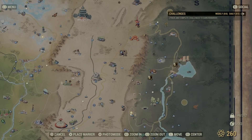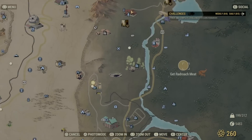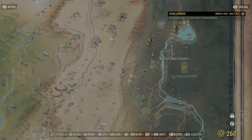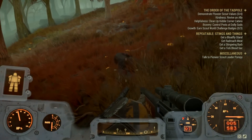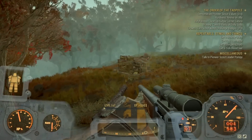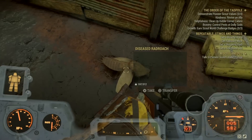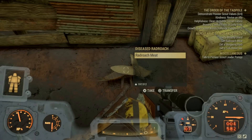There are little markers on the map to steer you toward where to find each species. I'm heading to the radroach marker first. The problem with these markers is only three or four will spawn in each place, and because this is such a new quest these locations are being farmed heavily. It's quite possible you'll arrive and find nothing to kill or harvest. Here's my radroach — radroach meat off the list.